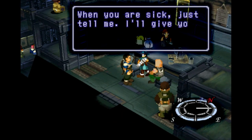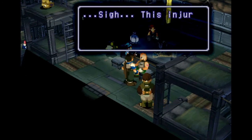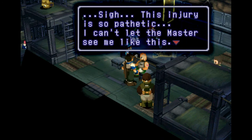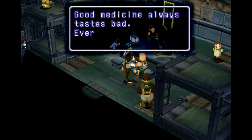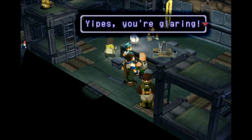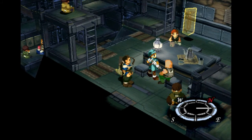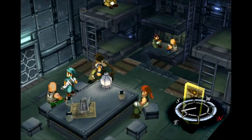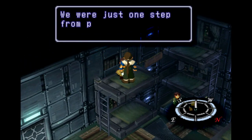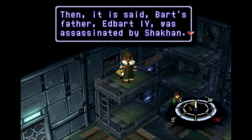Now we can talk to these guys. I don't like the sound of that but you're kind of cute. This injury is so pathetic — be more careful. Medicine and a shot. I want to talk to the kids — wouldn't let me talk to them. A little rest, you'll never get it not when there's kids. Bart's father, Edbart the Fourth.